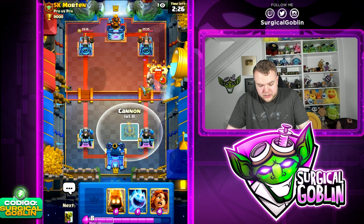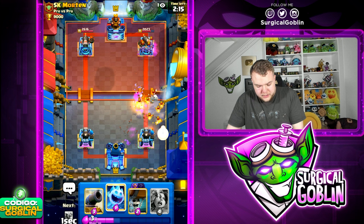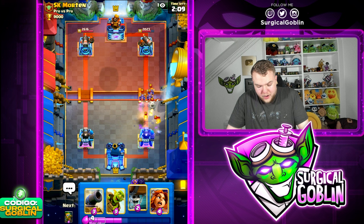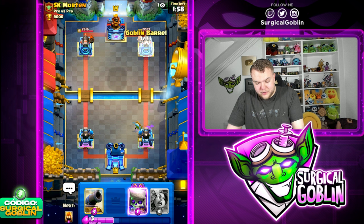Our only defensive card against Lava Hound is gonna be the Dart Goblin. Let's go Wallbreakers just to pressure a little bit and cycle back to another Dart Goblin while trying to somehow defend. Let's go Skeletons, Fire Spirit on defense, but this is not looking good. It was a bad idea to copy Morten's deck. This is already gonna be almost tower down. We can try to survive cycling another Dart Goblin but this is a very rough matchup.